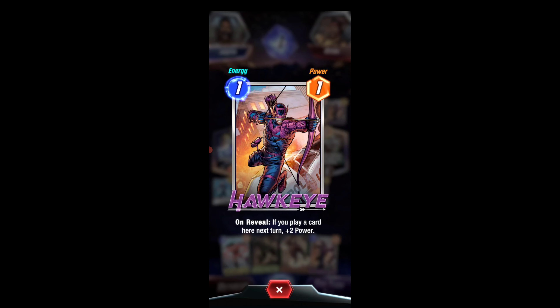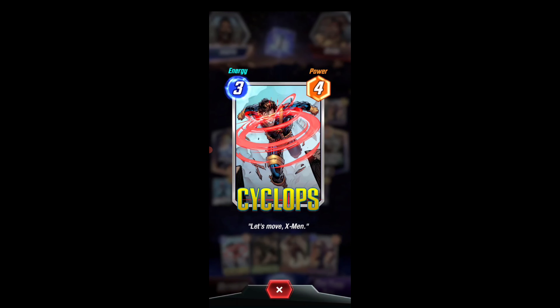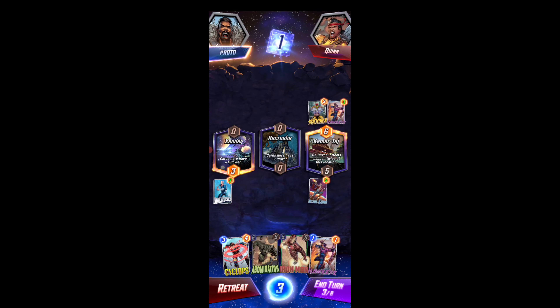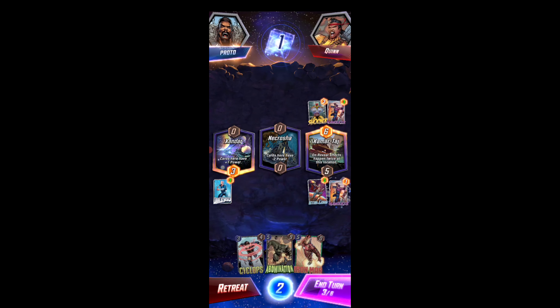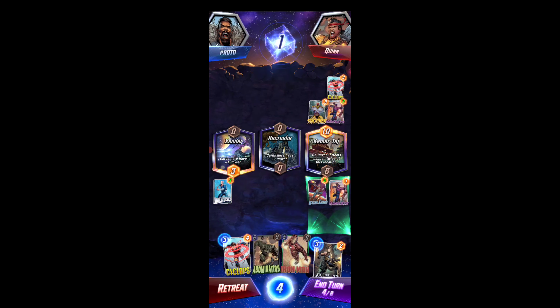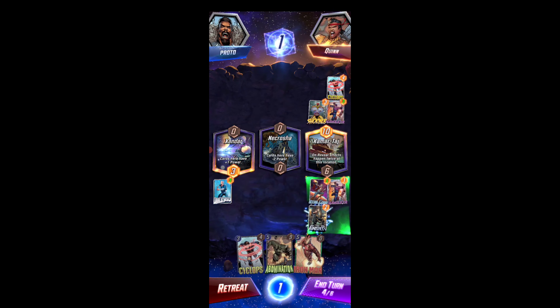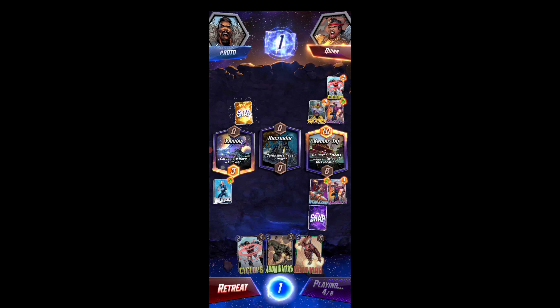On reveal: if you play this card here next turn, plus two power. Cyclops is just Cyclops — not really worth it. So we're going to put Hawkeye here, and then probably play Iron Man because I think he's going to play the middle. Oh no, he's really gunning for this side. Yeah, we're going to throw Punisher there, and he should play the middle here.